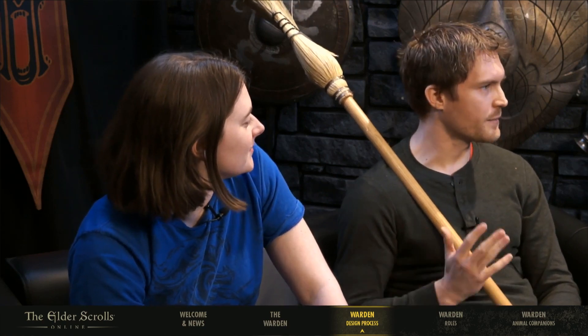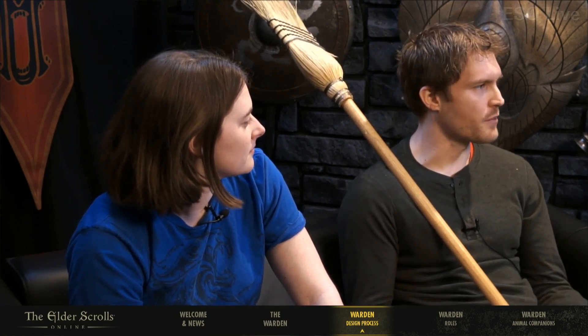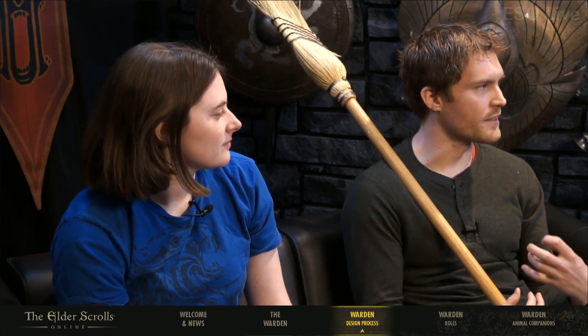The dark wizard concept was cool but given the existing classes — the Sorcerer does lightning and Daedric summoning, the Nightblade has a dark color scheme, and there's the Destruction Staff — they wanted something very different and unique. That's why they went with a nature-style theme: it was fresh and distinct, allowing players to express themselves in an avenue that hadn't been created yet.